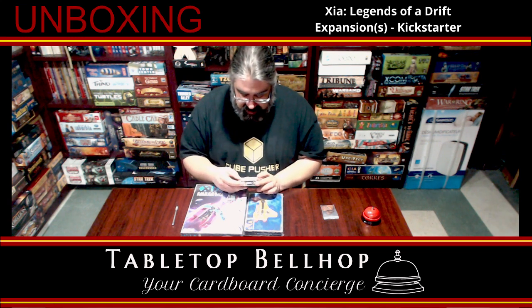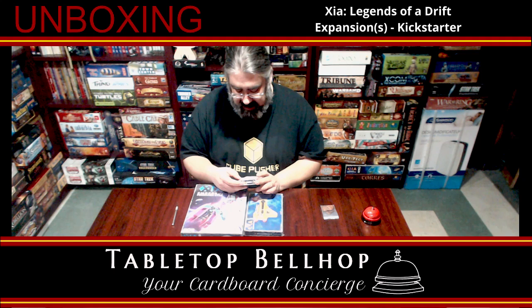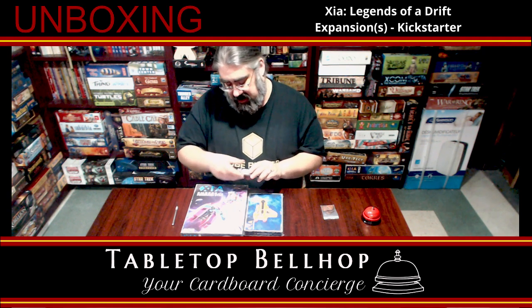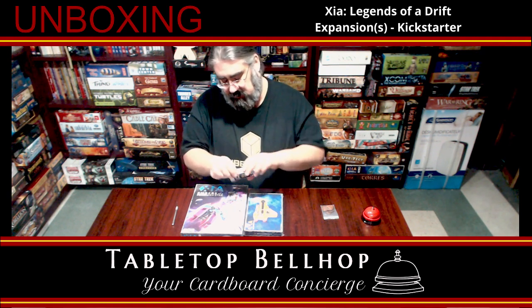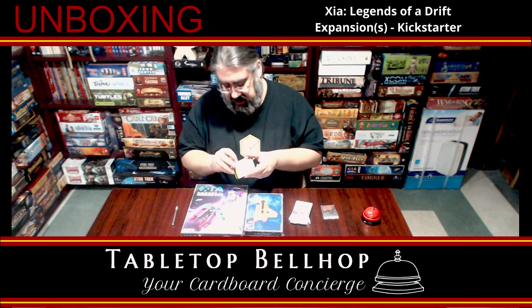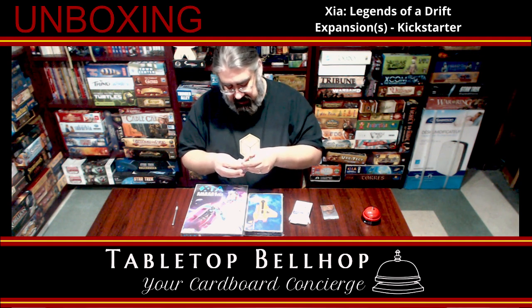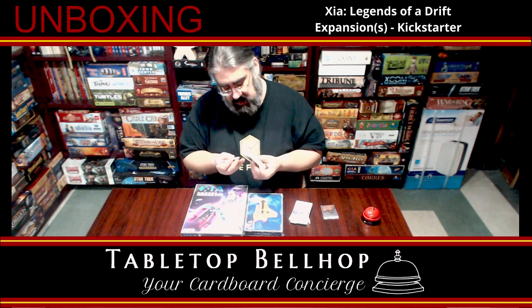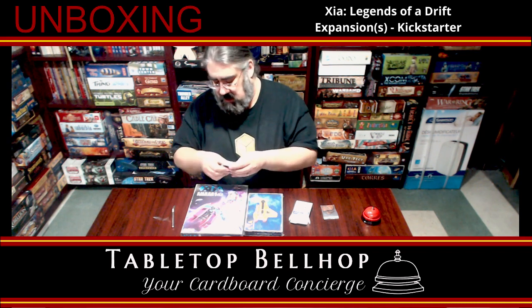So the missions and powers is a 54-card mini expansion for Xayah — 21 new ship ability cards and 32 new missions. And it is really well-packed in here. We got a cigarette-style opening, but those never seem to actually work very well.